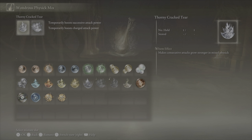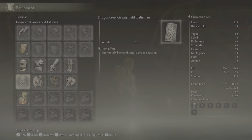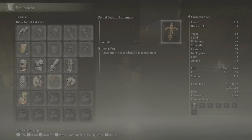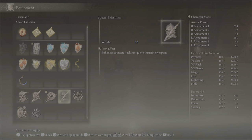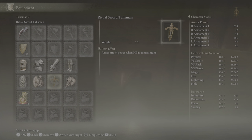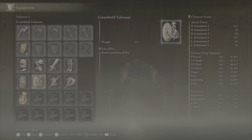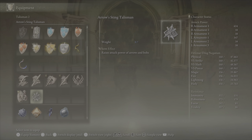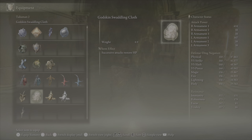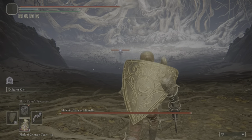Yeah, why don't we run these two, because I don't really need the defense. Do we really boost Poise? No. Great Shield Talisman kind of carries me a long way for using this shield, but I could run the Winged Sword Insignia instead. Let's try this out.